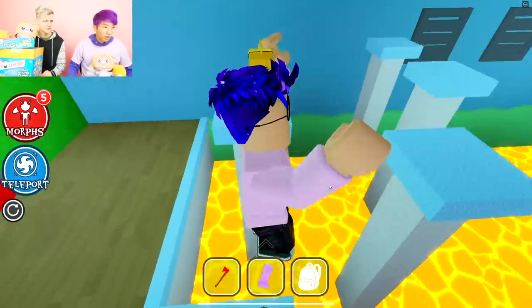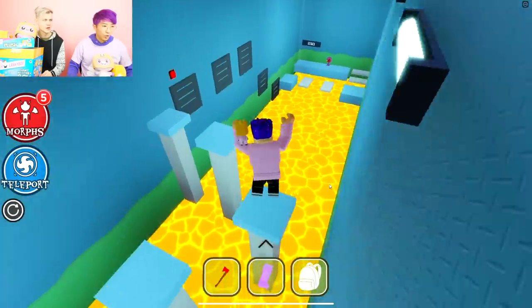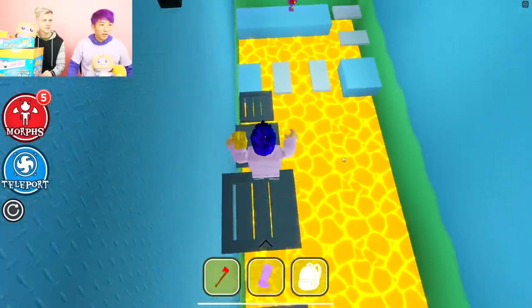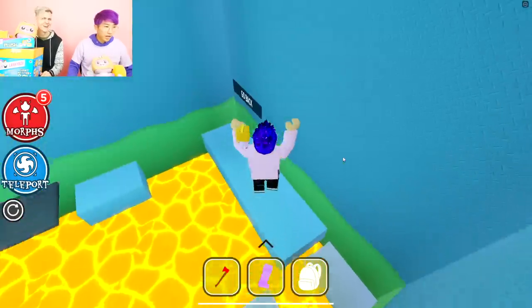What is that — like a bounce platform? I can't make that jump. There's no way. I guess I just gotta run. Nice. What is this? Enable. Time to zoom — and I'm not talking about school.